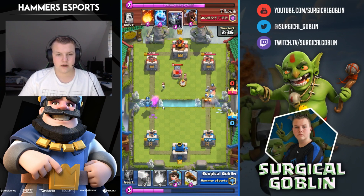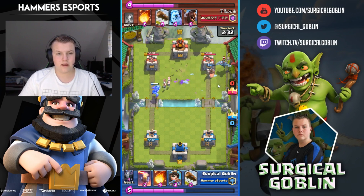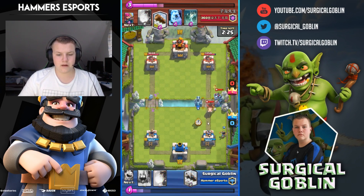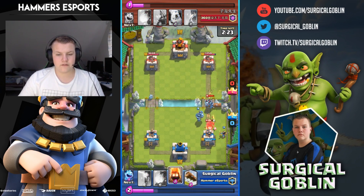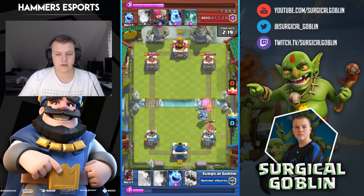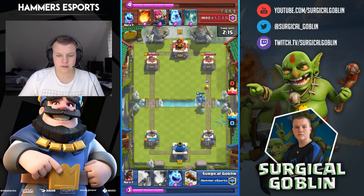I go with hog rider, fire spirit, and ice spirit — he didn't have log in cycle so that paid off. I drop my princess to defend his mega minion but I don't have enough elixir for an inferno. I drop fire spirits to kill his mega minion and then kill his hog rider, but he did an insane amount of damage — we're already down.